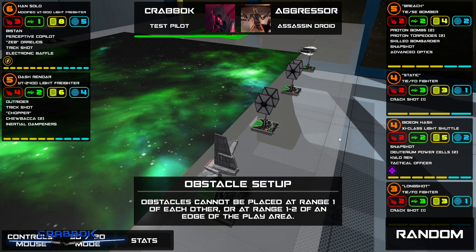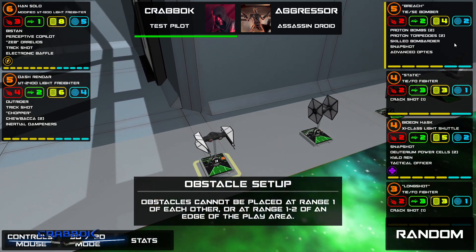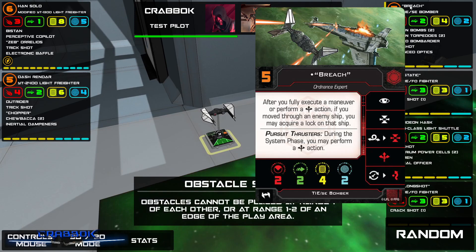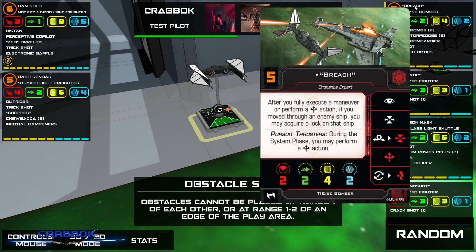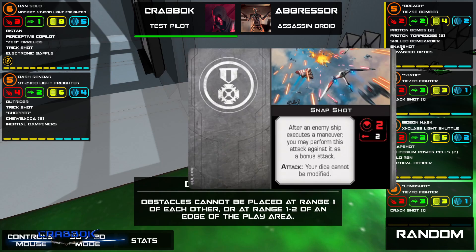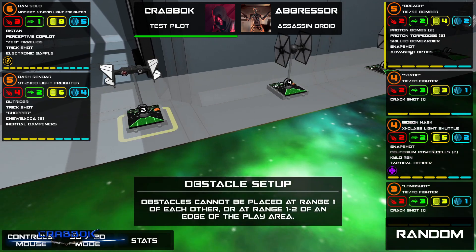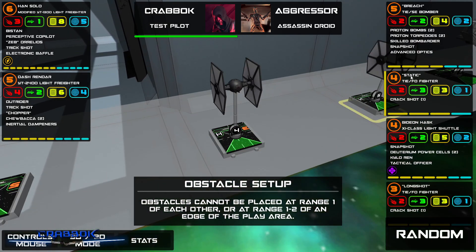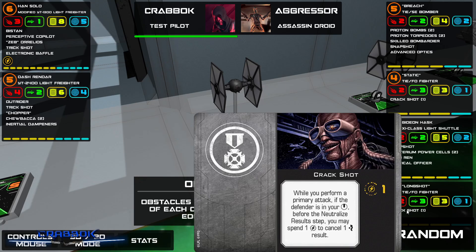This is not a popular build. I built a First Order fleet and wanted to try a couple different things — including the new bomber. Some things were still under construction in Fly Casual, so it might not be the most optimal build. I ran with Breach, who gets free locks, so I gave him Proton Torpedoes and Proton Bombs — he's basically a Proton Breach with Skilled Bombardier and Snapshot. Not necessarily the best on a higher initiative pilot, but it's going to work against Han and Dash. We've also got Advanced Optics. For our TIE Fighters, both are running Crackshot — we've got Static and Longshot — to get some damage through.